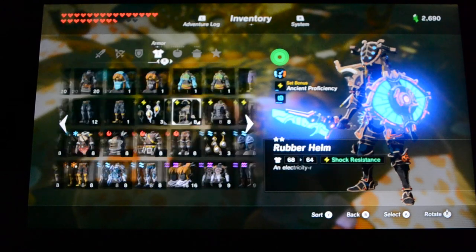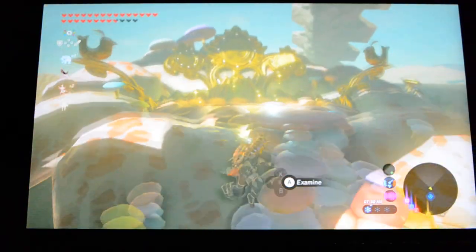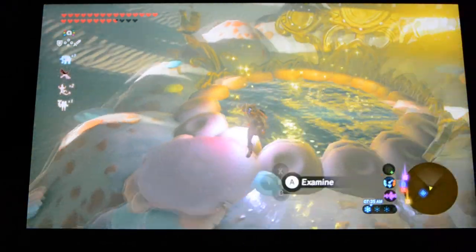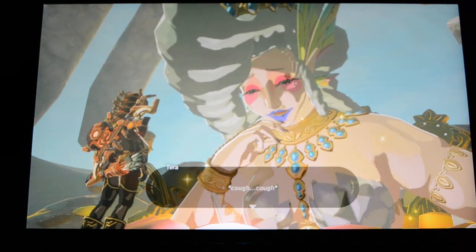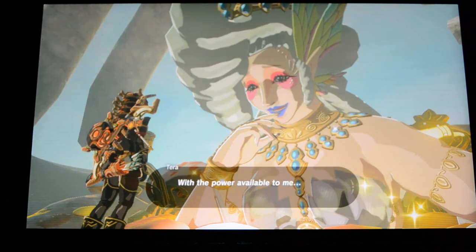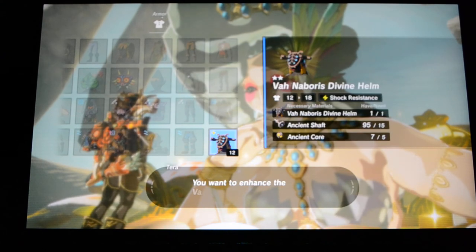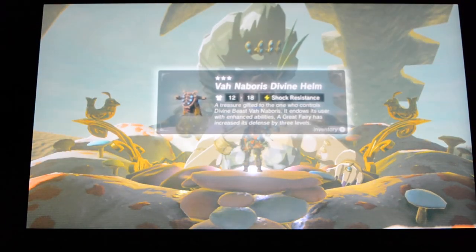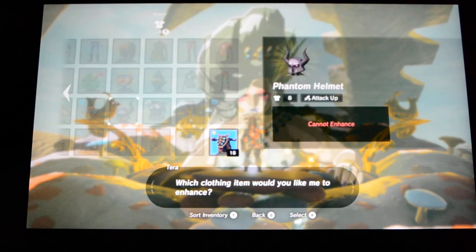I'm actually going to try to pair the helmet with the ancient set. It does not give you shock proof on its own, but if you think about it, if you do have all three pieces, it might actually give you shock proof because that's what it's mainly based off of. We're going to upgrade this to level four now — we just upgraded it to three, sorry.